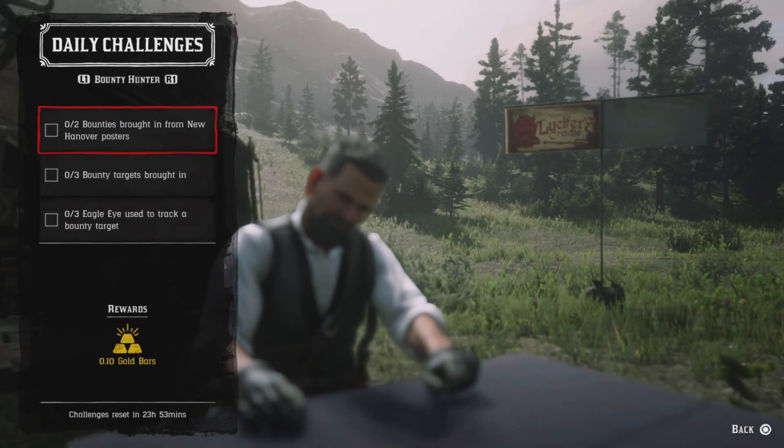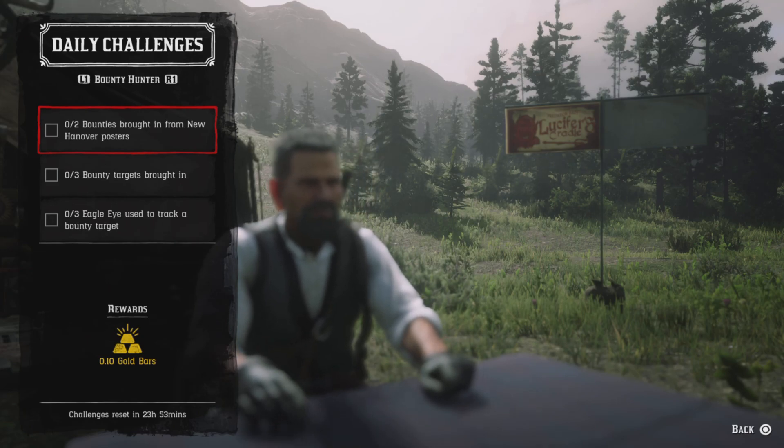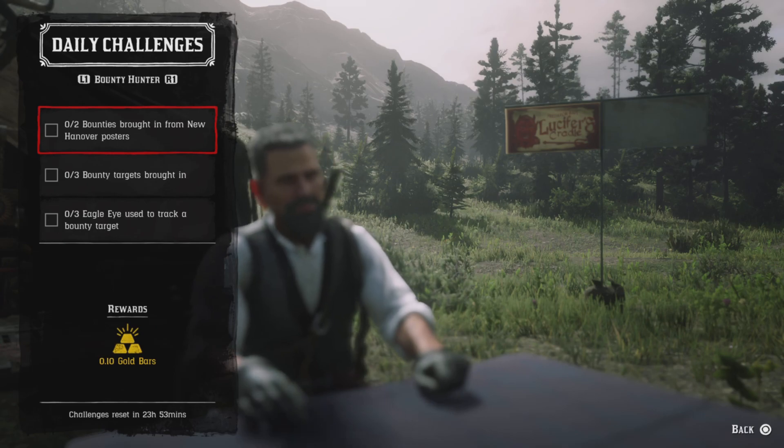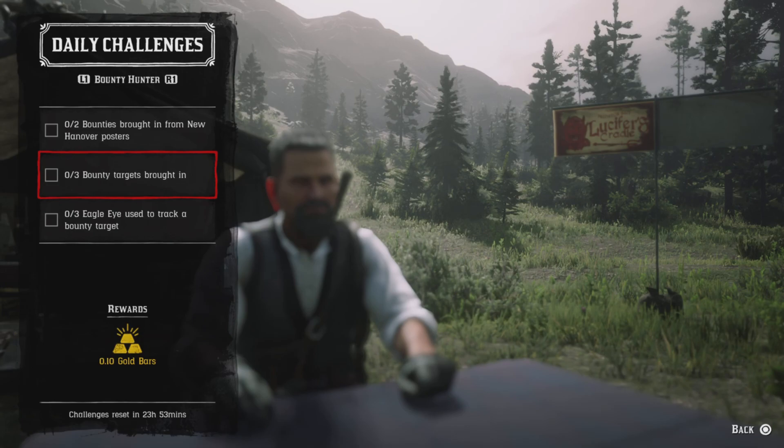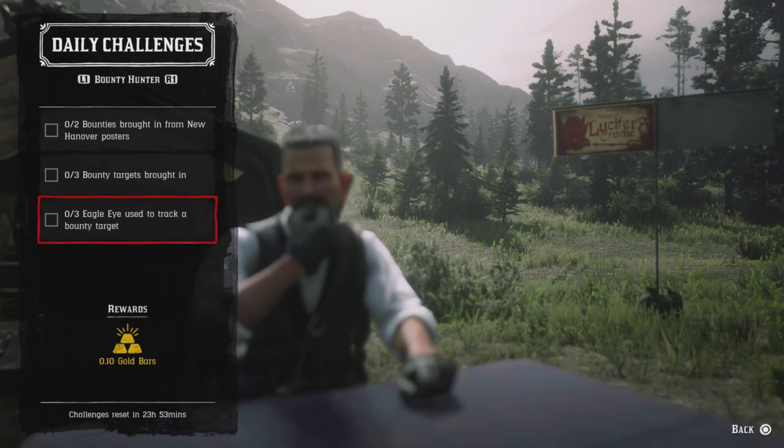For the general role challenges — check out these rows. For New Hanover, it's part of New Hanover which consists of Valentine, Emerald Station, Annesburg, and Manhorn. Just bring any two bounty soils to areas in that region and that challenge will be completed.